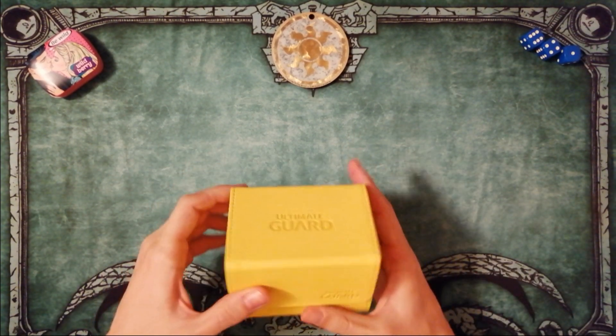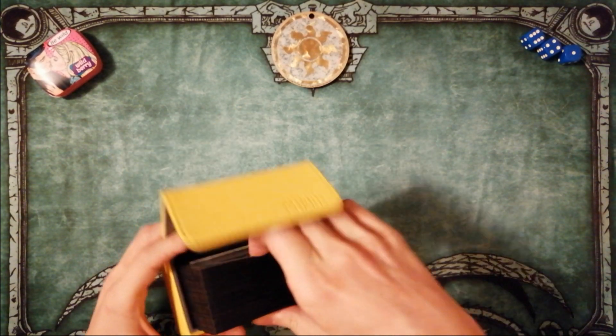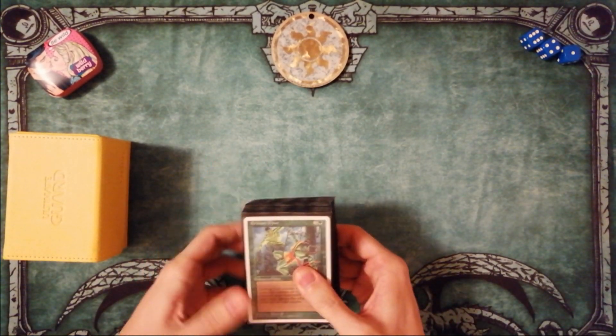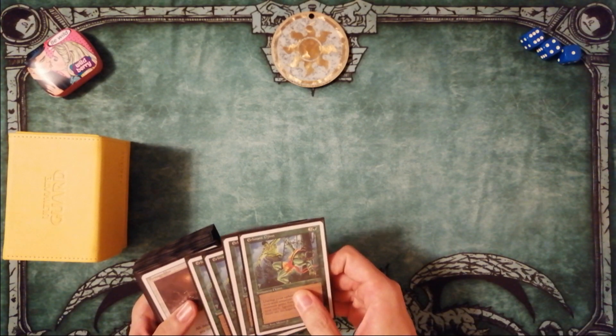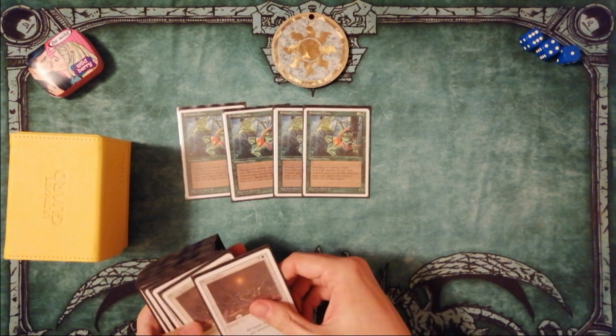Hello everyone! Today I show you my Budget Atlantic Oldschool deck, ErnamGeddon. This deck is a mid-range with a little bit of combo elements, and it contains a lot of the best green and white cards. The deck's name contains information about the most important cards: Ernham Djinn and Armageddon.